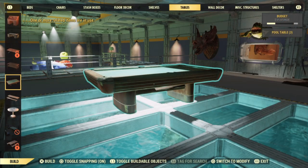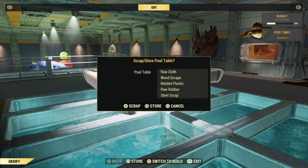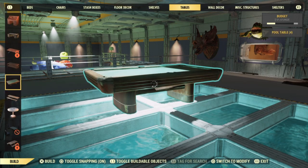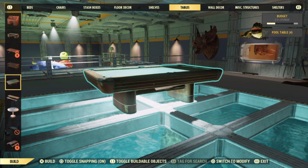A majority of you may be familiar with the duplication camp object glitch. If so, if you do this with the pool table, you'll be able to get five materials. Now, if you did not know, if you do this within your shelters, it's ten times easier to duplicate your camp objects than it is to go outside of your camp.